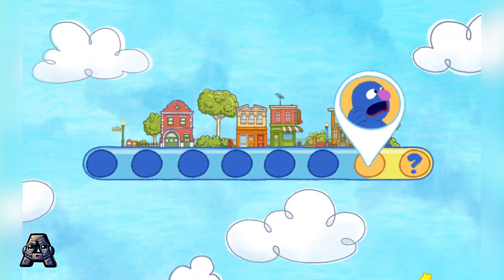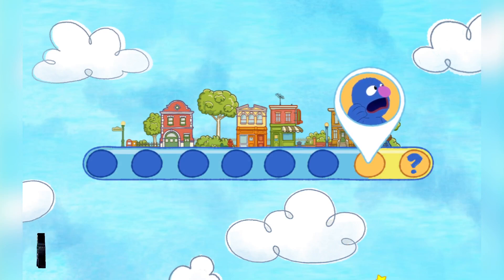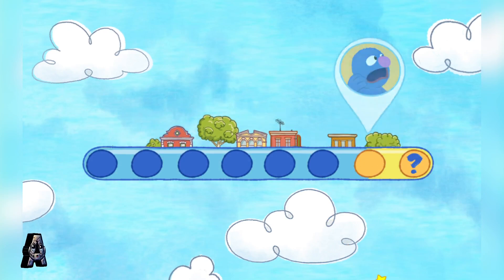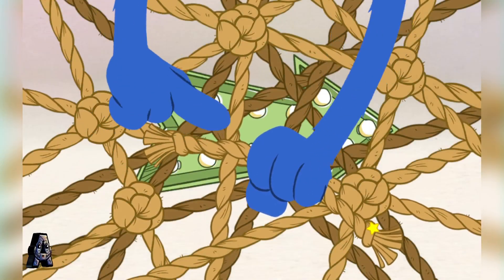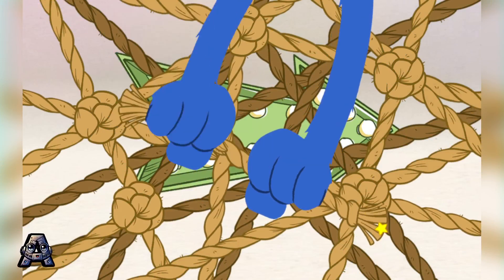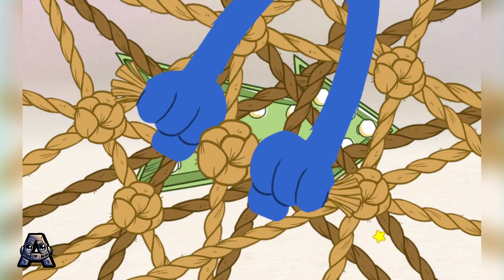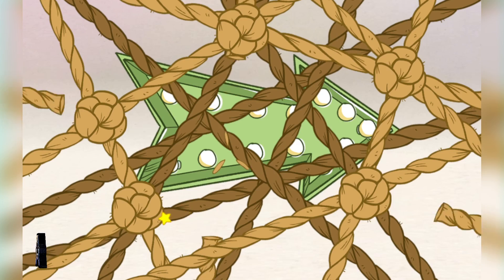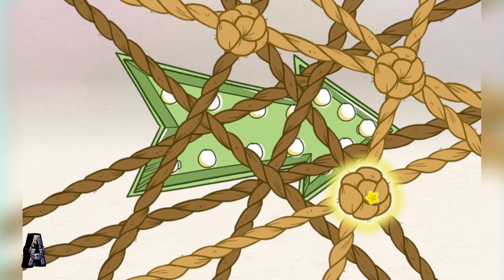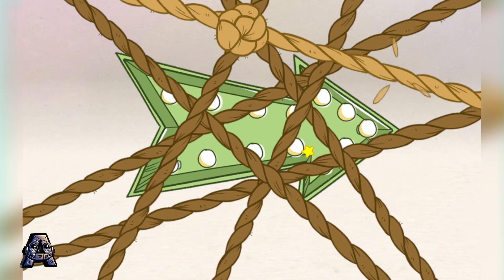Oh no! We are moving closer to the end of the game! And there is a monster at the end of this game! That is it! I have had it! I will use ropes to tie up the screen so that you cannot press the forward arrow. I will tie six knots! That should do it! One, two, three, four, five, six!